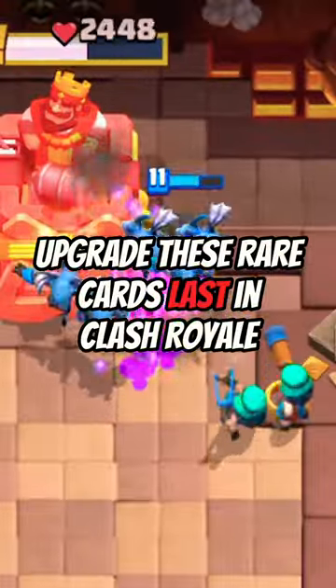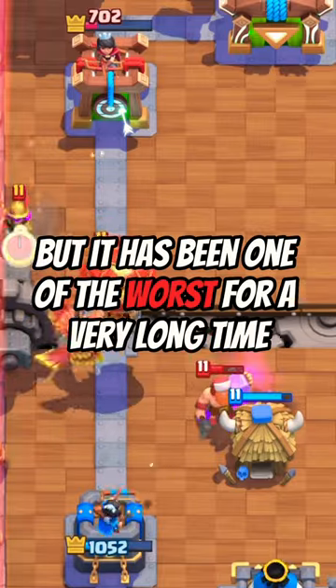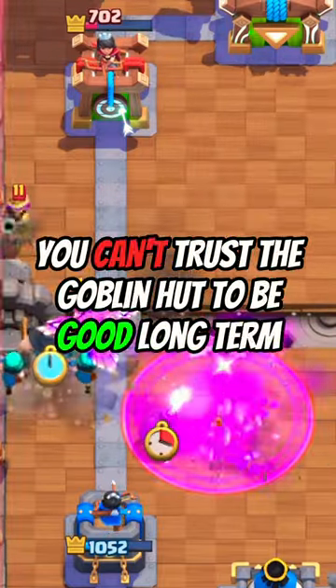Upgrade these rare cards last in Clash Royale. At number 5 is the Goblin Hut. The Goblin Hut is a good card right now, but it has been one of the worst for a very long time. I would assume that it's going to get a nerf, but either way, you can't trust the Goblin Hut to be good long term.